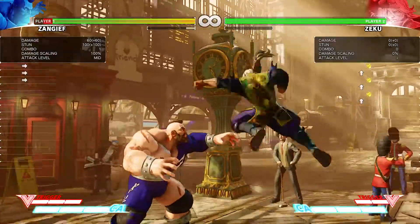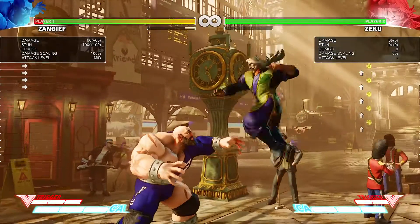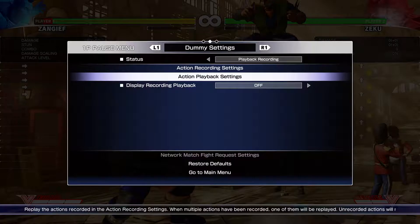A nice strong straight punch — 60 points of damage. Similar with the medium punch line. The medium punch, medium kick, anything at the medium level of power, generally the damage falls in the bracket of around 60 points of damage. Stun 100. That's typical for the medium attacks as well, so about the same.